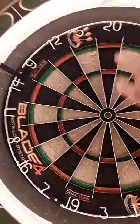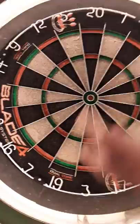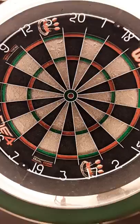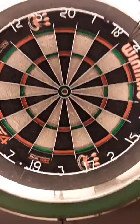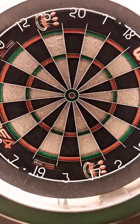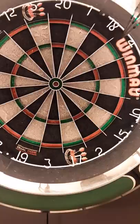Only one dart per double — double 20, double 19, double 18. Whatever you hit, subtract it from your next turn. If you hit double 20, you start at double 19, double 18, double 17. You're shooting at each individual double until you hit it: one dart, one double, in order. You can also count your darts — I did it today and it took me 81 darts to get all the way to double one, hitting every single double.